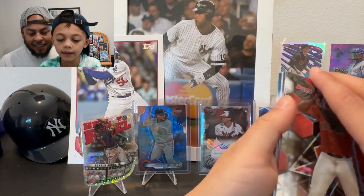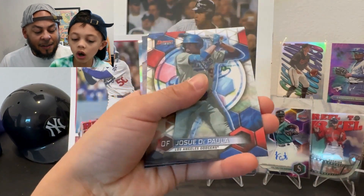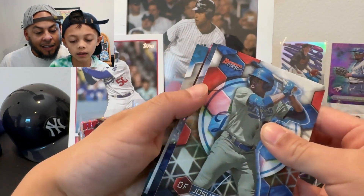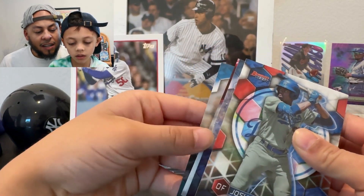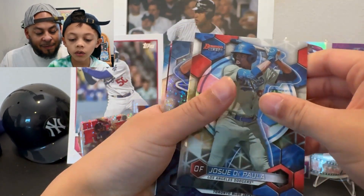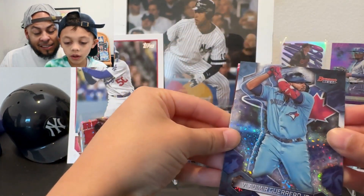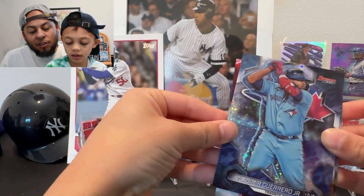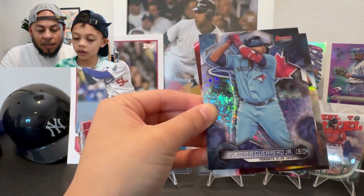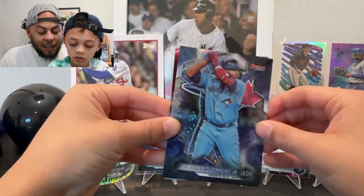There's a Davidson De Los Santos — wait, which card is the auto? It might be the third one. Oh, there's a red card too! The auto is the second-to-last one. There's a Vladdy mini diamond — that's nice. The auto looks red. I'm not sure if it's a red parallel or just a team color.